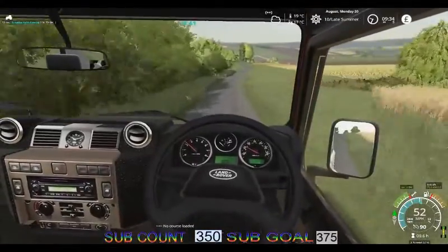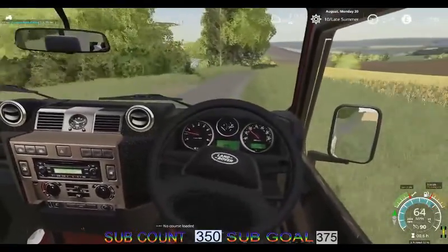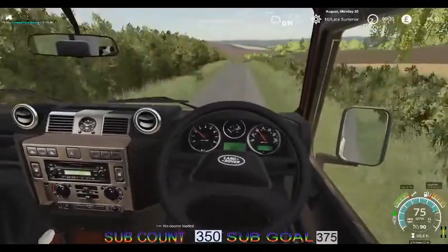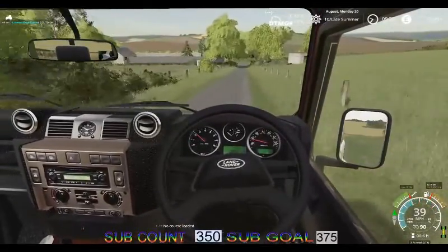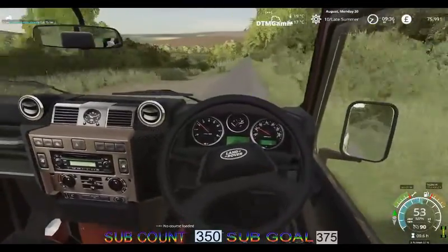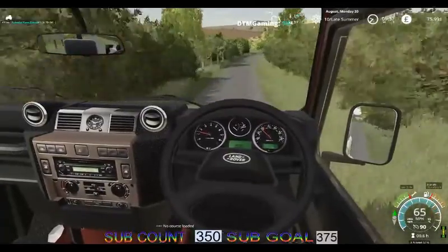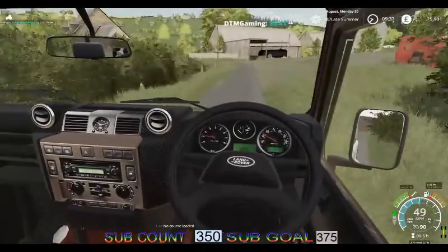We will head down now to check on the sheep and check on the cows, and make sure they've got enough water and feed. It's a nice day — 19 degrees. Soil temperature is at 17 degrees, so crops should grow nicely.